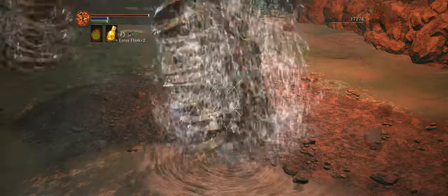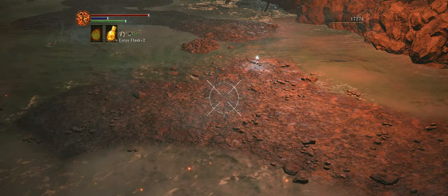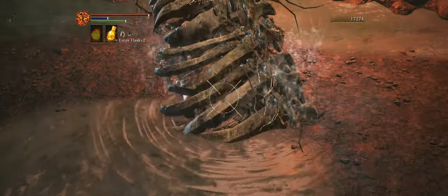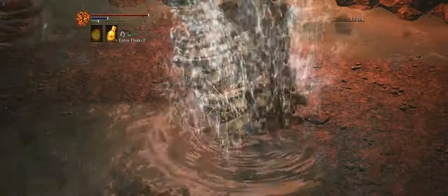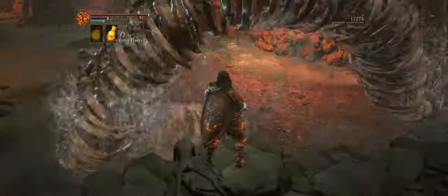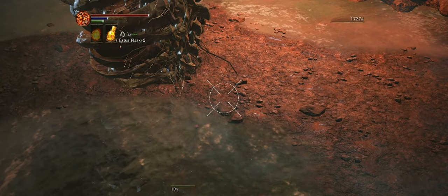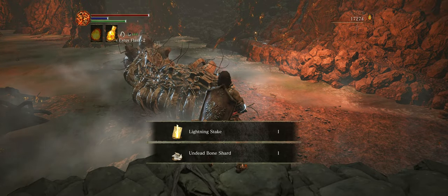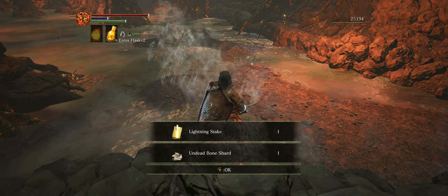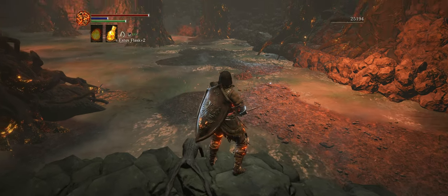Just take your time, shoot it carefully, and you will be able to grab a bunch of souls from it. We grab the Lightning Stake, which is an excellent miracle in case you're making a faith build.